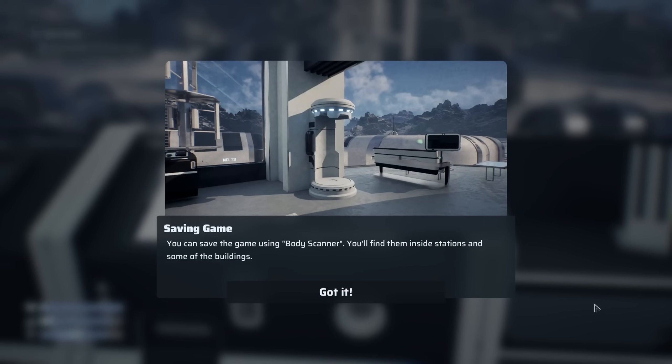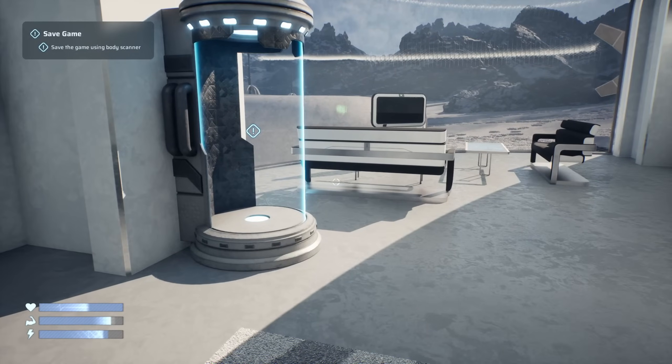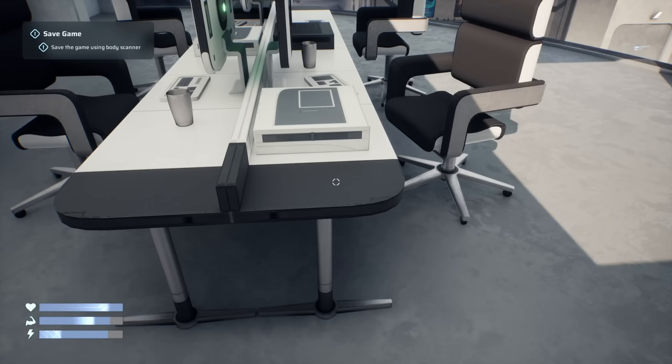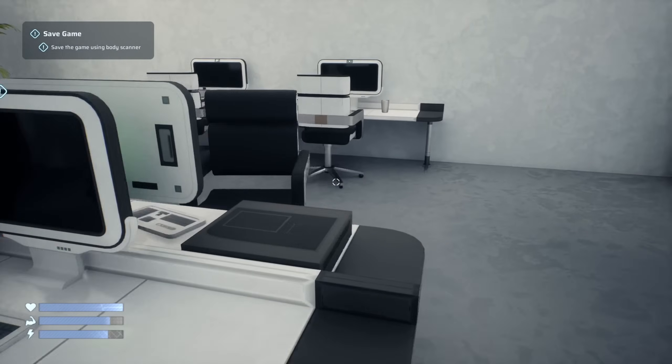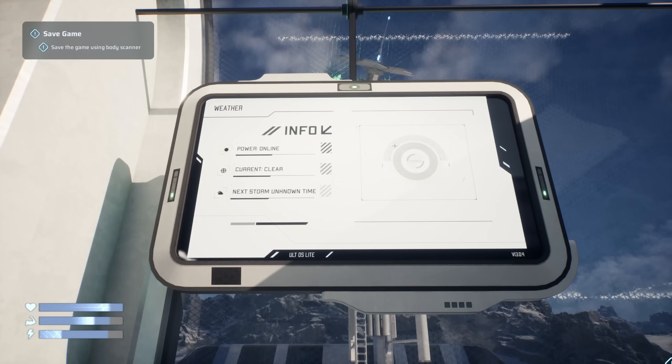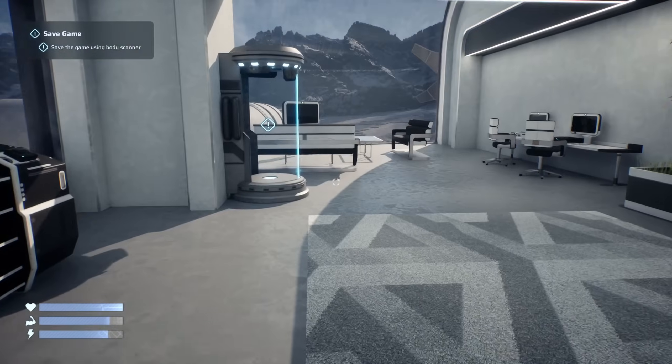You can save the game using a body scanner; you'll find them inside stations and some buildings. There's a storage key code log: 'I managed to fix the storage room door — the new key code is written below. Don't forget it.' The code is 5-0-1-1, by Leo. Thanks Leo! So there's lore as well. Power is now online; current clear; next storm time unknown.